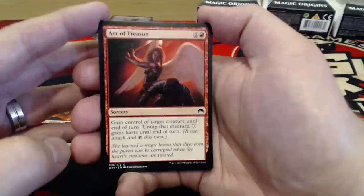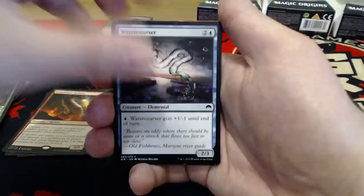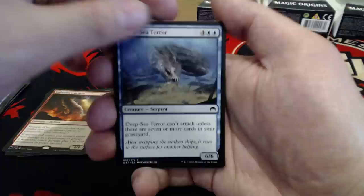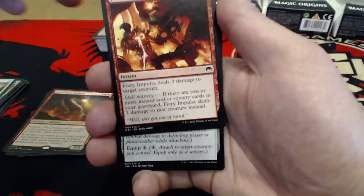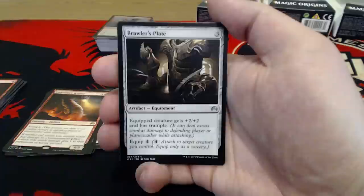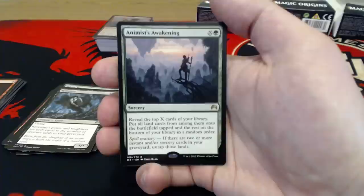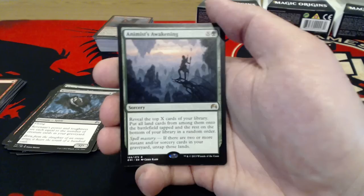Act of Treason, Celestial Flare, Thornbow Archer, Volcanic Rambler, Might of the Masses, Watercourser, Deep Sea Terror — cool-looking card, kind of like an eel dinosaur thing. You can't attack unless there are seven or more cards in your graveyard, but it's a 6-6 for six. Leaf Gilder, Guardians of Meletis — artifact creature, a 0-6 for three, so with some plus-ones out there that might not be too bad. Fiery Impulse. Uncommons: Brawler's Plate, Sylvan Messenger. And our last rare is Animist's Awakening — X and a green sorcery. Reveal the top X cards of your library, put all land cards from among them onto the battlefield tapped, and the rest on the bottom of your library in any random order. It also has Spell Mastery: if there are two or more instant or sorcery cards in your graveyard, untap those lands. It's got potential if you build a deck around it.